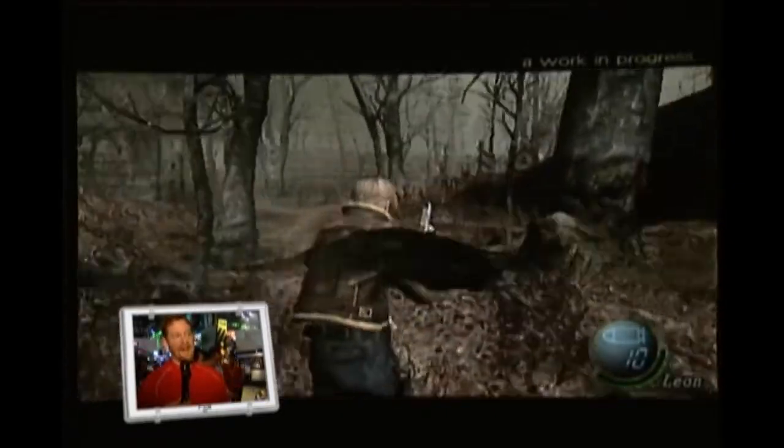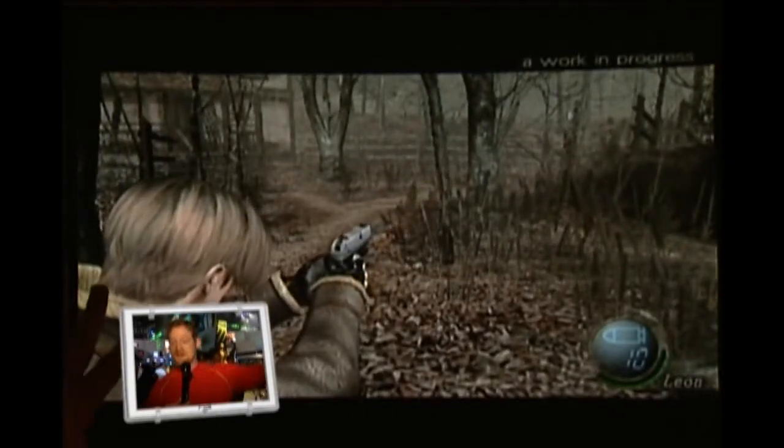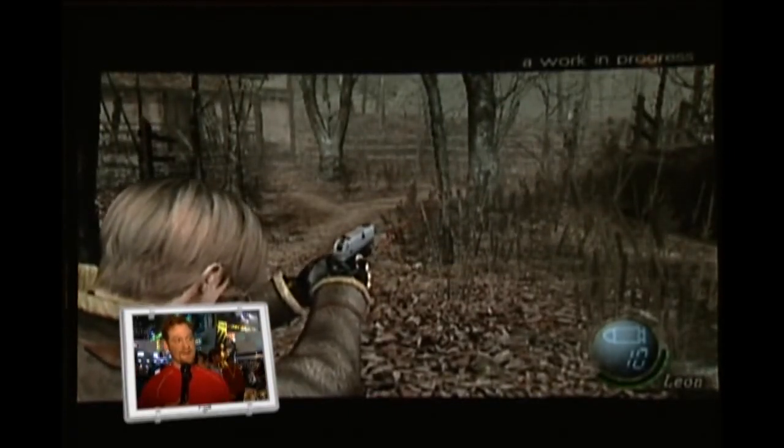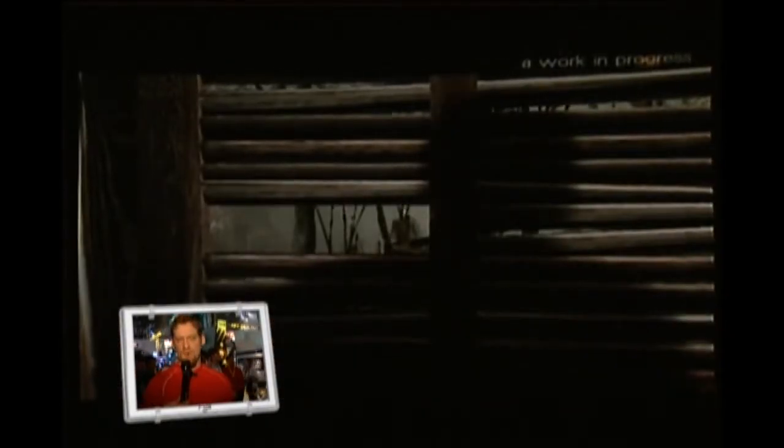When Leon runs like this, you can see up to his knees. However, when he aims, it closes in on his torso, on his head, and his arms only. It works really, really well. It's kind of like a pseudo first-person perspective you're showing.